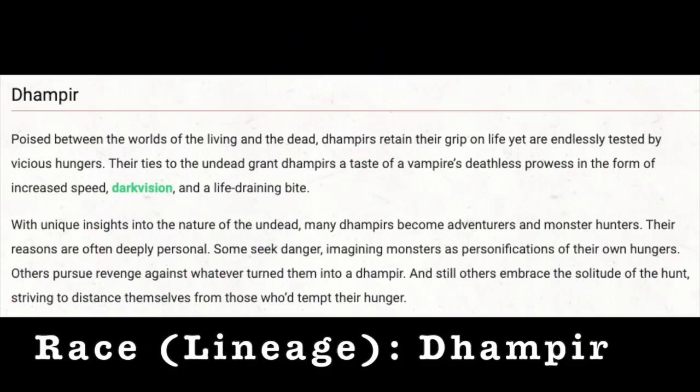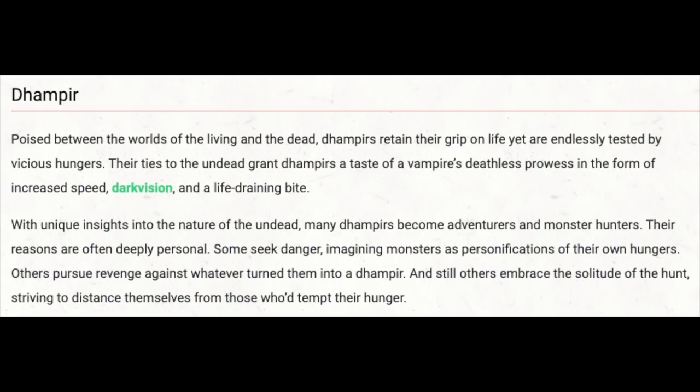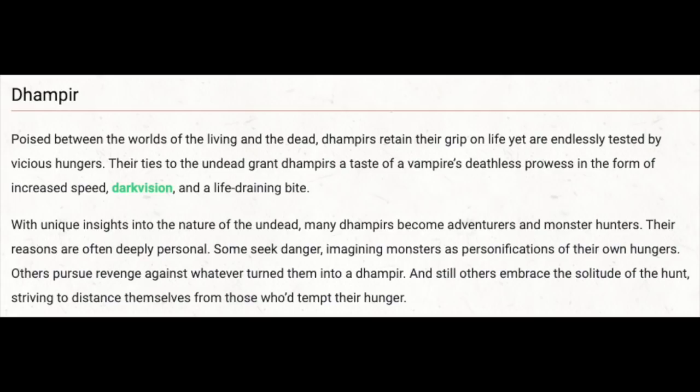At level one, for our class, I want to start off here as a fighter, for a number of reasons which I will get into as we go. As for the race, or lineage, of course, we're going with Dampir. Poised between the worlds of the living and the dead, Dampirs retain their grip on life, yet are endlessly tested by vicious hungers. Their ties to the undead grant Dampirs a taste of a vampire's deathless prowess, in the form of increased speed, darkvision, and a life-draining bite.